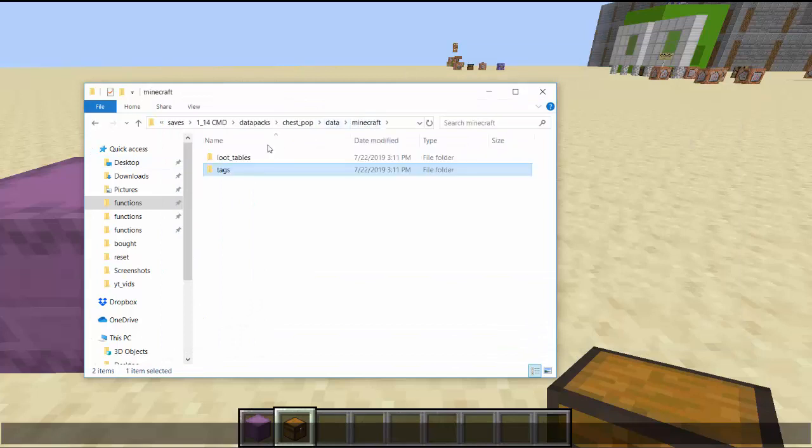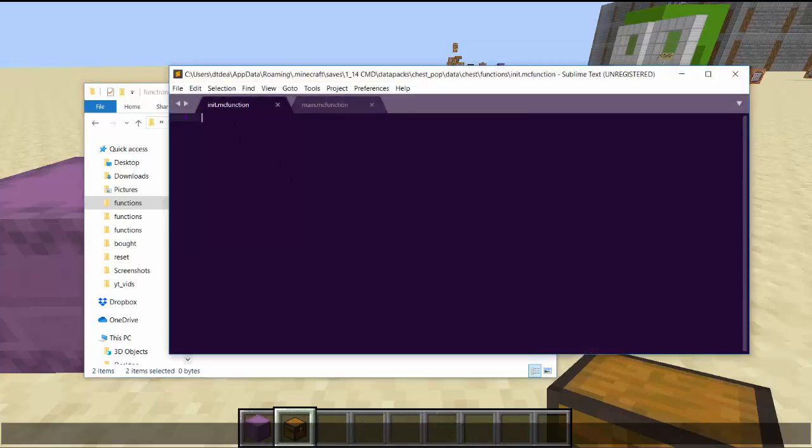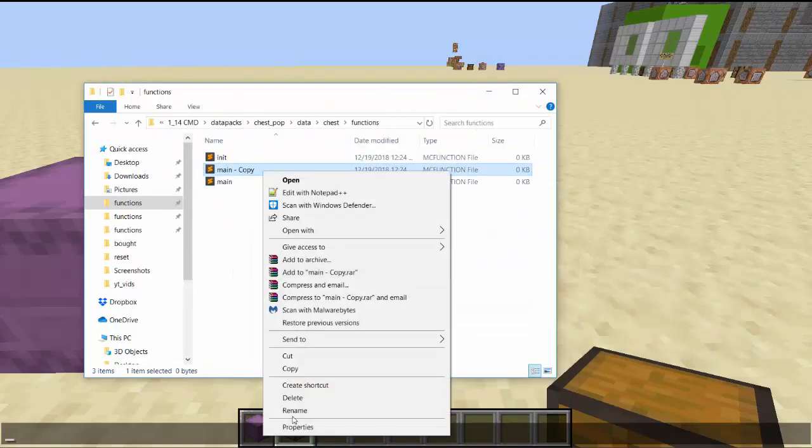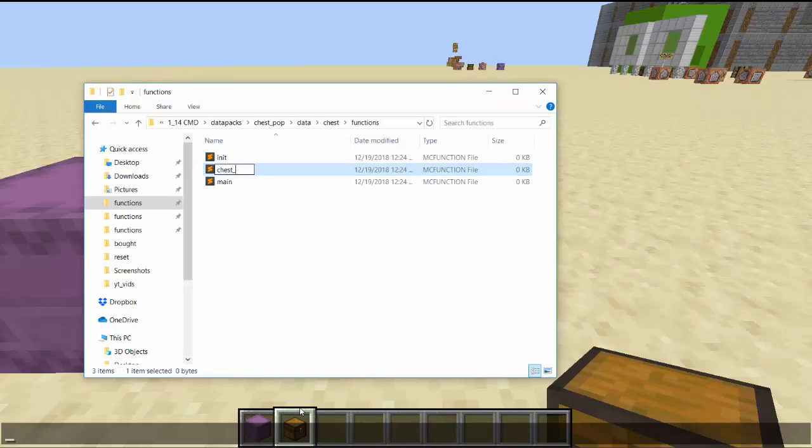Now if we go into the chest folder, we have a bunch of stuff. We don't need advancements. I'll keep item tags but we don't need entity or block tags. I'm going to be doing a comprehensive datapack tutorial, but for this you just need one function file that you can call — we'll just call this chest pop.